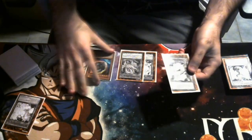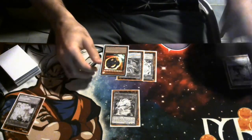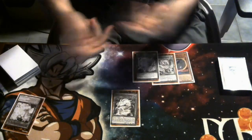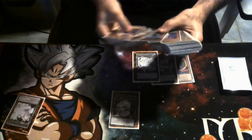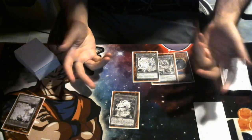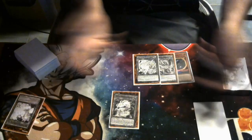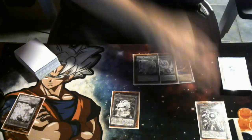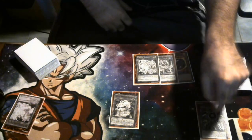Let's do a typical OTK combo line. We're going to normal summon Bidora and activate its effect to set the Sangin Manor field spell, since we already have Kaiman in hand. Even if they Droll us, it doesn't hurt much - you can add Kaiman to hand or just set the field spell to play around Droll. Activate the field spell. During your main phase one only, Fire Dragon type monsters are unaffected by the opponent's activated effects - it's essentially a Miscellaneousaurus for your dragons.